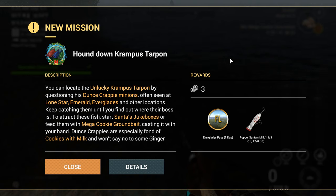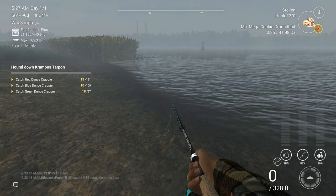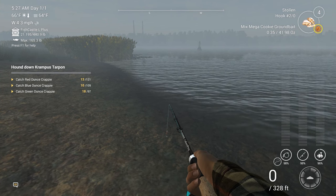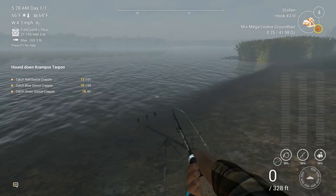Now, hound down the Krampus Tarpon. You can locate the unlucky Krampus Tarpon by questioning his dunce crappie minions — often seen at Lone Star, Emerald, Everglades, and other locations. Keep catching them until you find out where their boss is. To attract these fish — those jukeboxes — feed with Mega Cookie Crown Bay, casting with your hand. Dunce crappies are especially fond of cookies with milk and won't say no to some gingerbread. So here we go again with the grinding aspect of this. Holy crikeys, I have to catch that many — 121, 109, and 97. I've caught some of them already, so that wasn't a total waste. But that's going to take some time.